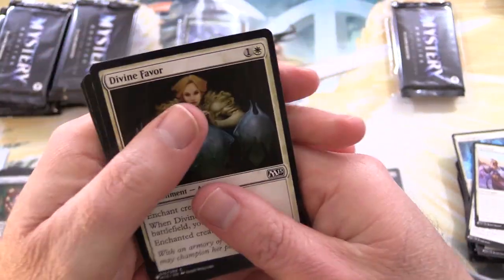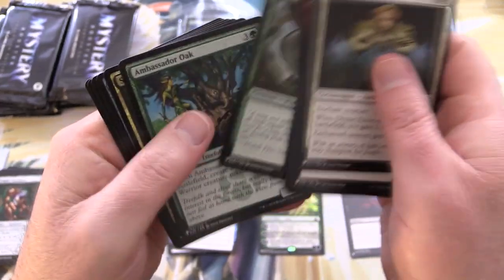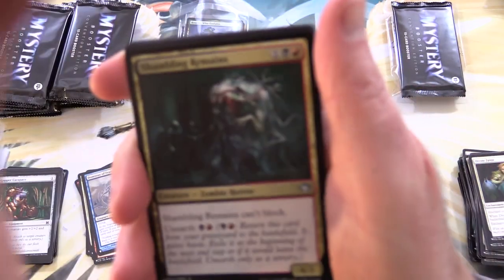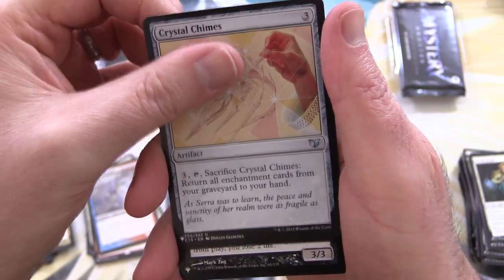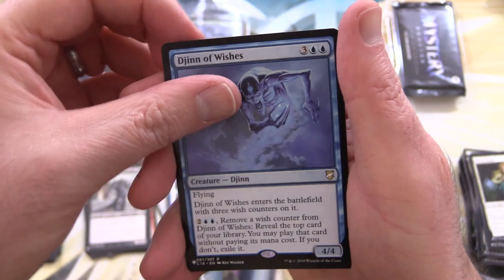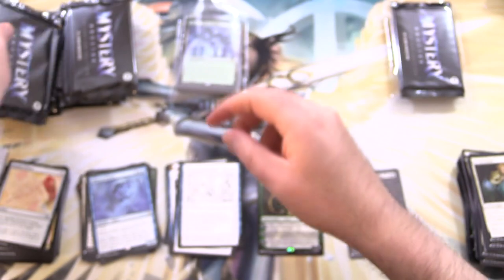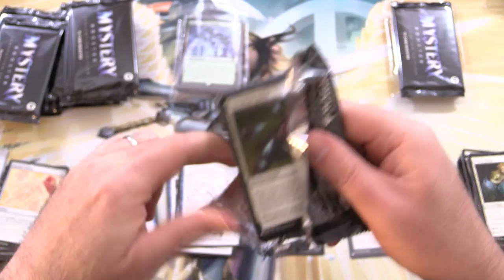Let's see what we can get in this next one. That Demonic Tutor is clearly one of the big hits so far — hoping to see more stuff like that. We have Shambling Remains, Crystal Chimes, and Harkon Stronggold — Scourge from Coldsnap — along with Djinn of Wishes, another rare, and Command the Dracogenius. That's the stuff you get left with after the draft at the LGS — a lot of people would just leave that on the table.